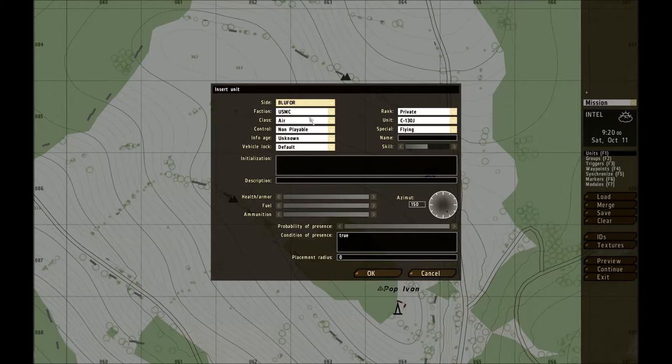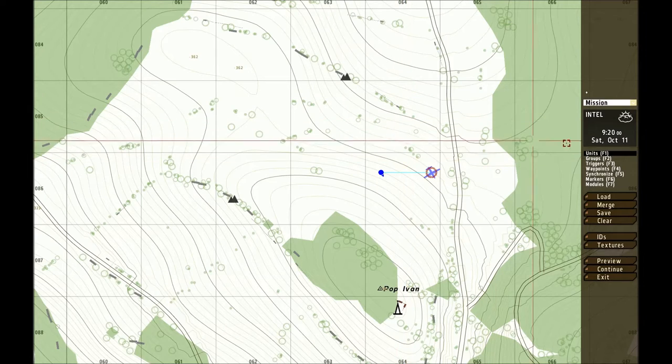Now, your plane is going to want to paradrop someone, so you're going to want to make it paradrop a man. For this instance, let's go ahead and name this guy something simple, such as Man1, because obviously you're probably going to want to paradrop more than one man, but let's start with one for now.